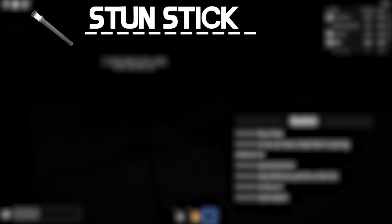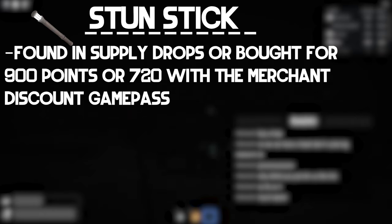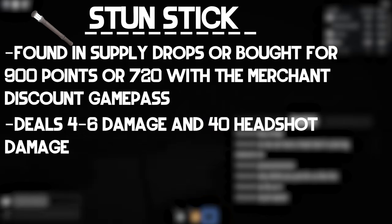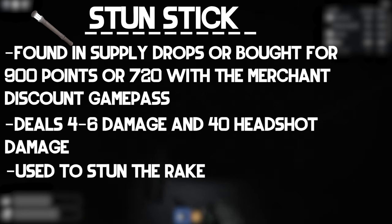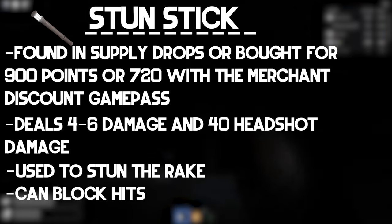The stun stick is a weapon that can be found in supply drops or bought for 900 points, or 720 points with the merchant discount game pass. It deals 4-6 normal damage and 40 headshot damage to the rake. You can use it to temporarily immobilize the rake by hitting him, but it can block your attacks from the front after you hit it a couple of times. The stun stick requires power to use, and works best when multiple players are using it.